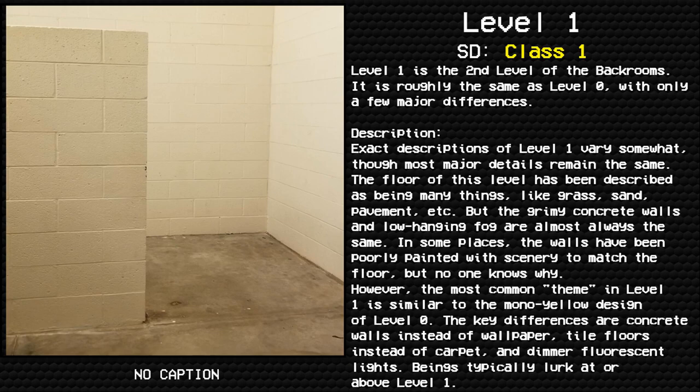Exact descriptions of Level 1 vary somewhat, though most major details remain the same. The floor has been described as many things — grass, sand, pavement, etc. — but the grimy concrete walls and low-hanging fog are almost always the same. In some places the walls have been poorly painted with scenery to match the floor, but no one knows why. The most common theme is similar to the mono-yellow design of Level 0, with key differences: concrete walls instead of wallpaper, tile floors instead of carpet, and dim fluorescent lights.